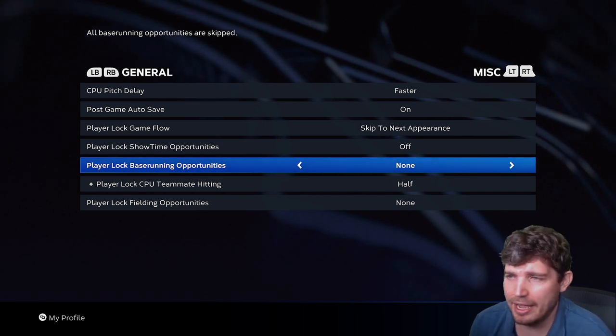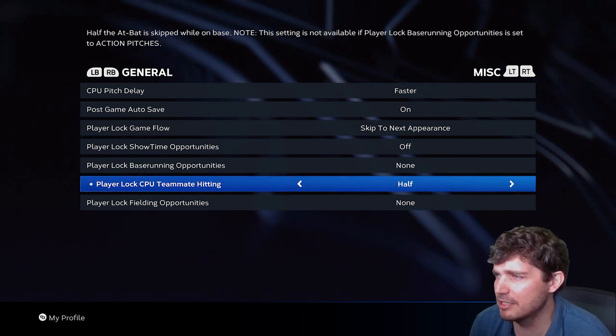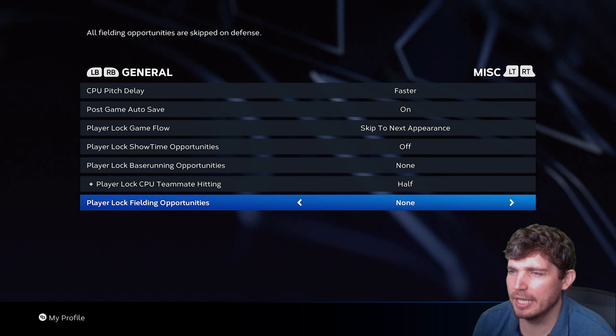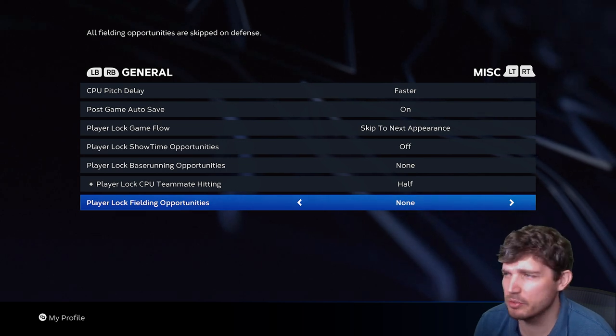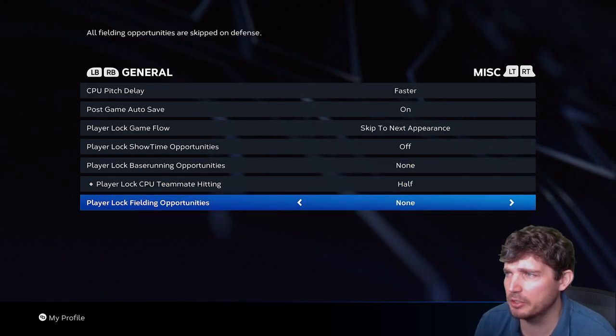Player lock base running — I hate base running, so turn that off. Player lock CPU teammate hitting: it doesn't really matter, whatever you want to do — it only matters with your base running opportunities. Player lock fielding opportunities: none. I also don't like fielding when I'm grinding Road to the Show, so I turn off all these things. If you like Road to the Show and you like that immersive gameplay, turn that stuff on.